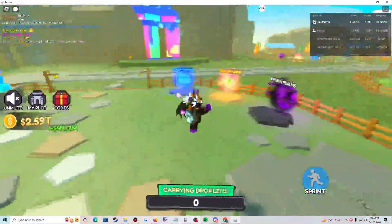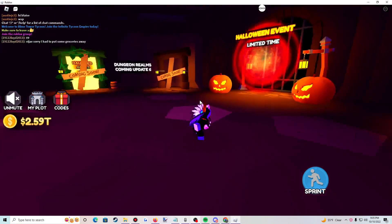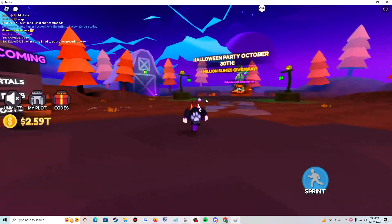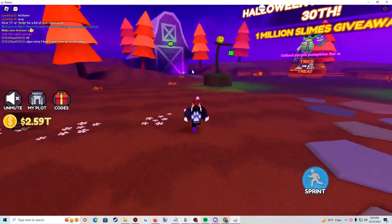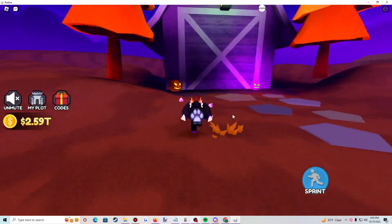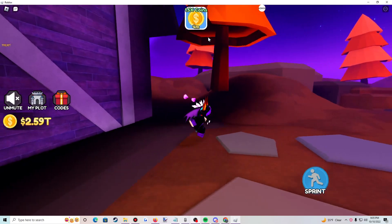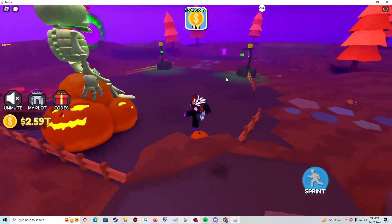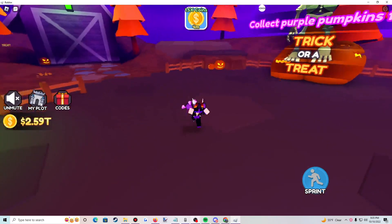First off I want to show you guys something — the Halloween event is out now. If we go into the Halloween portal it'll take us here and we need to collect these little purple pumpkins. It's a trick-or-treat: the treat will give us a random boost, the trick is that it would kill us. Nice, very nice! There are purple pumpkins scattered around the map here.